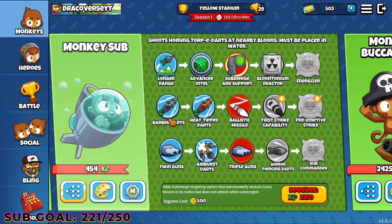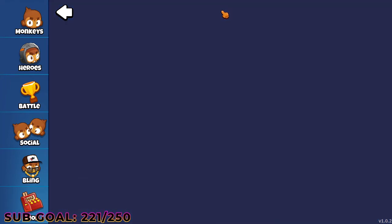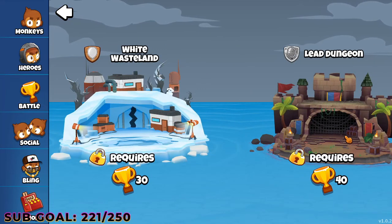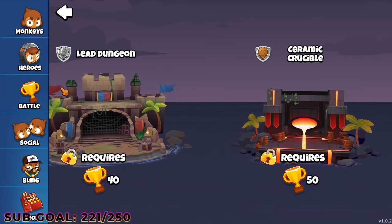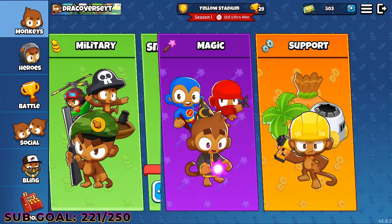The next military pick is monkey sub. That's because monkey sub's submerge and support ability actually permanently reveals camo. If you have this, you don't have to put in a village to detect camo — but village is also really, really important, and I'll discuss that later. If you want to go for it, you can actually go for submerge and support early on to give you that edge. And this is only like 2,250 XP. So these are my two picks for military towers — I feel like they're really, really good and you want to max them out.